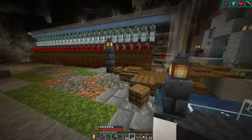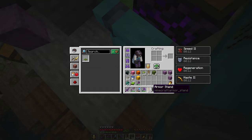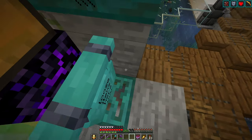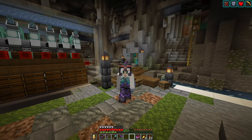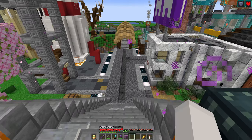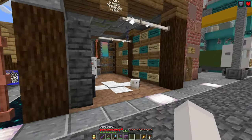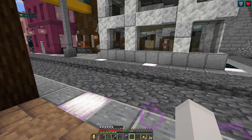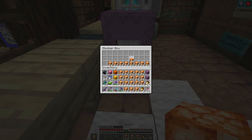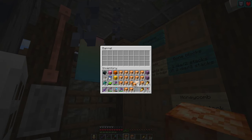And then we get to do my favorite thing — sending items off into the storage system. I'm still obsessed with my storage system, can you tell? We should sell shroom lights.